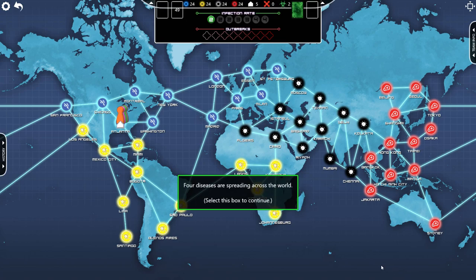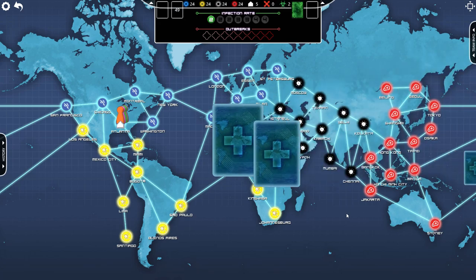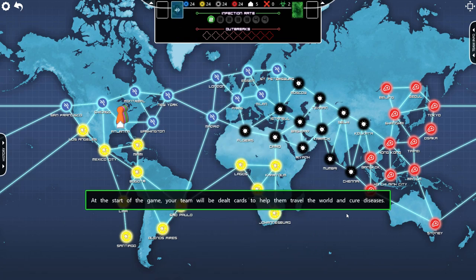Four diseases are spreading across the world. Your objective? Discover the cures for all four diseases to win the game. At the start of the game, your team will be dealt cards to help them travel the world and cure diseases. You can see your team's cards at any time by opening the tray to the right. Use the Team Info tab to open it.